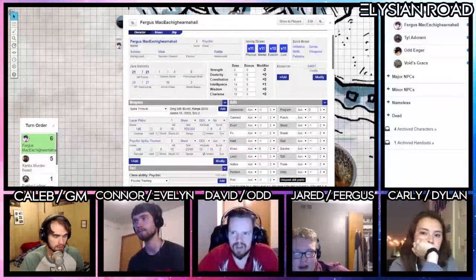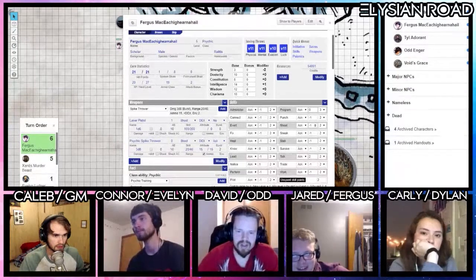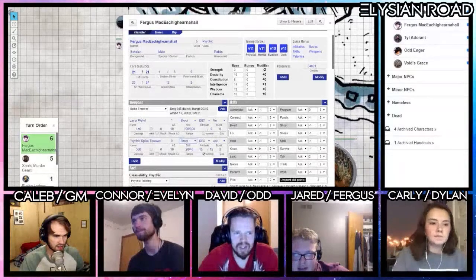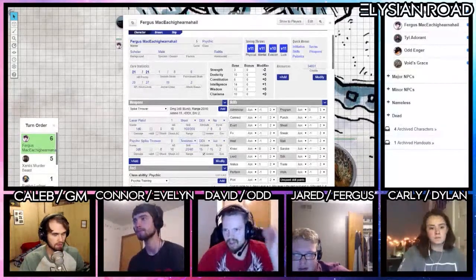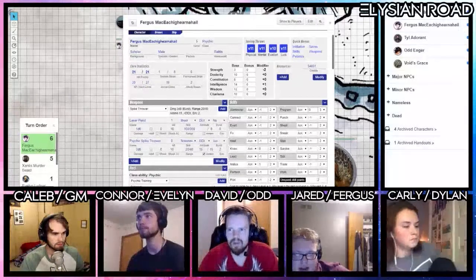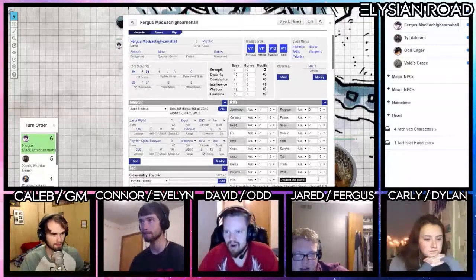Can I just put Shoot at plus one since the only time I'm ever going to use it is with my telekinesis? You can, but we can just change the skill to Telekinesis on your weapon — I thought I did that when I put it on your sheet.